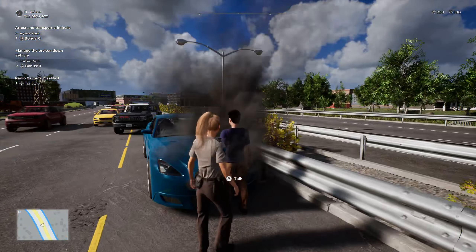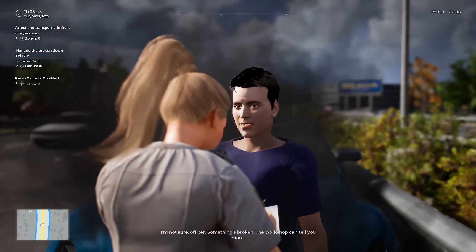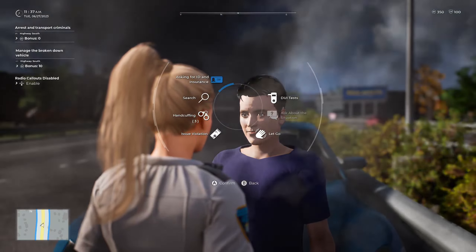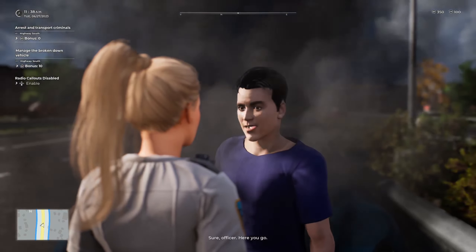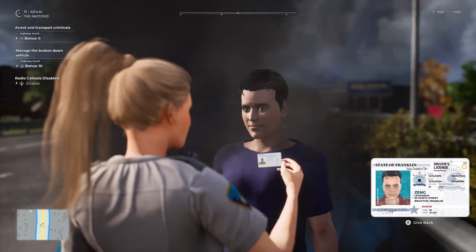Good morning sir, Trooper Martin Franklin, Highway Patrol — do you need any help? Not a problem. Do you have any ID on you at all? License, registration, proof of insurance for the vehicle. Thank you sir, I appreciate that. Okay, Leonardo Zhang — that is going to be valid.